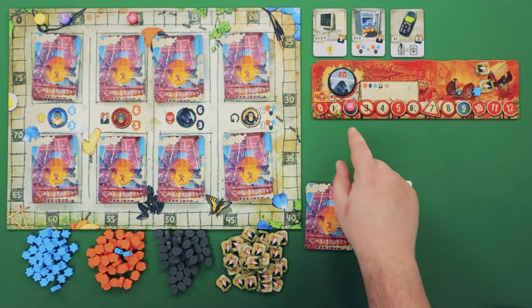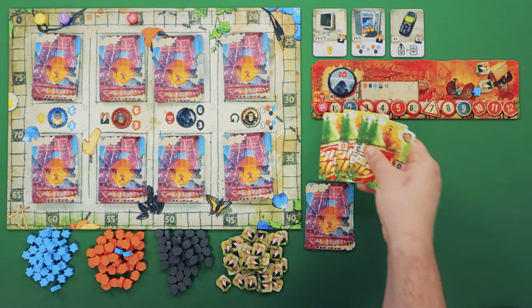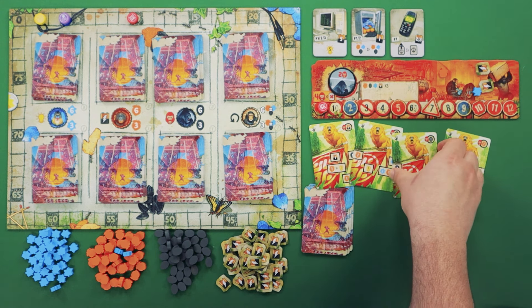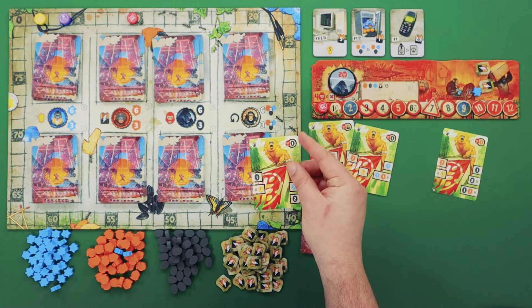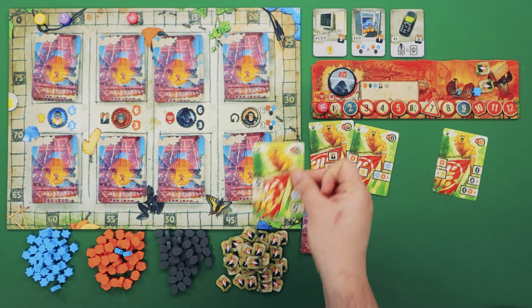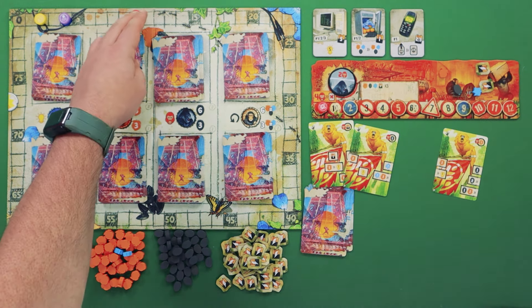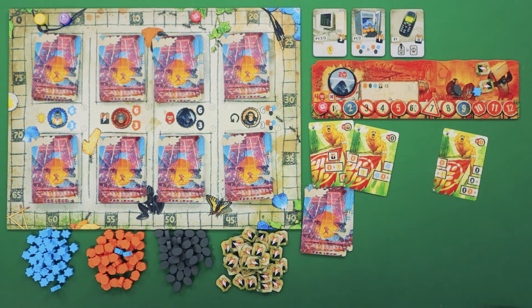The other mechanic to keep note of is rage. This is mostly generated through gorillas, but anytime you have at least four rage, you can spend that to destroy one of your cards currently out in play. Not only is it removed from your deck, but you'll get a resource printed in the top right corner, adding it to your pool. Assemble your tribe correctly, gain those victory points, and hopefully you'll be the first to reach 80 points and claim victory in After Us.